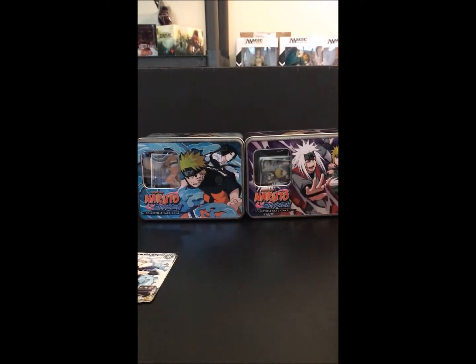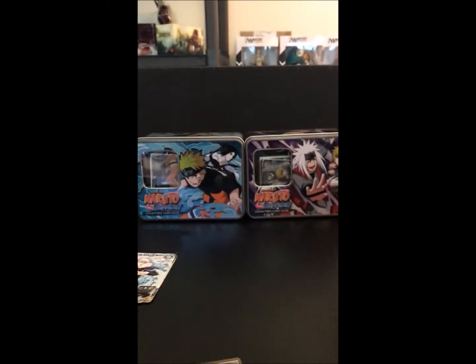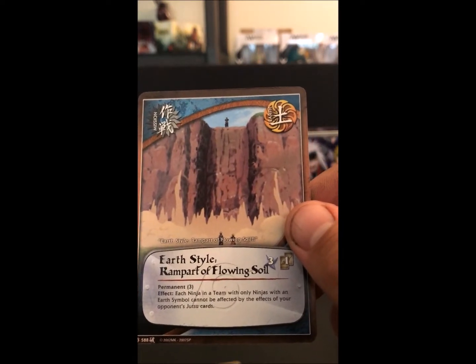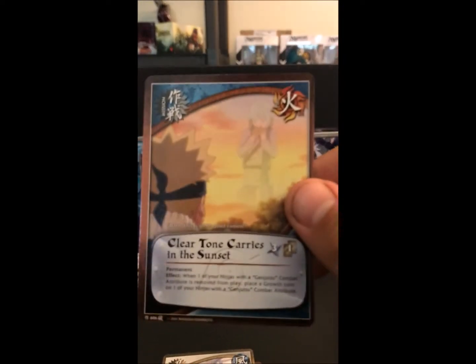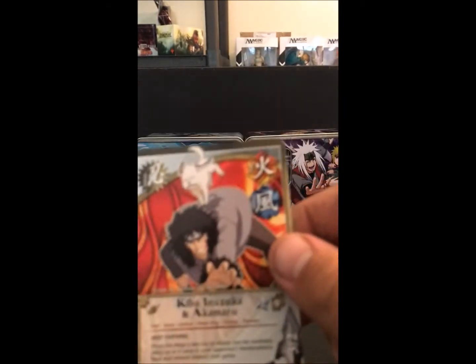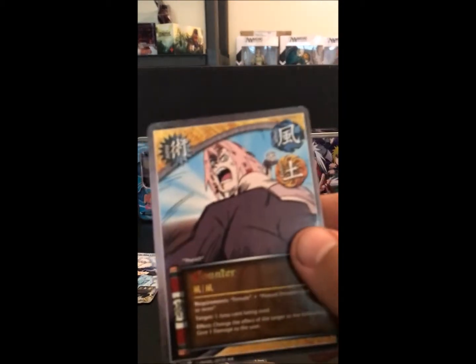Our last pack is Broken Promise. And we've got Natsuhi, Dragon Eyes, Fang Release Dark Sword, Foil Retreat, Summoning Jutsu Ninja Dogs, Earth Style Rampart of Flowing Soil, Shishima, Clear Tone Carries in the Sunset, Kiba Inuzuka and Akamaru, Shizo, and our rare is Counter.